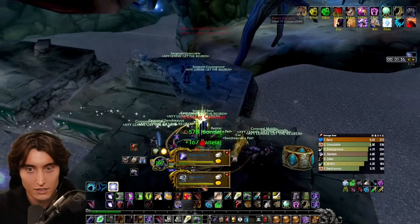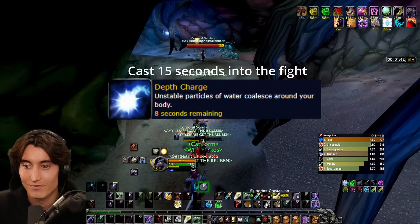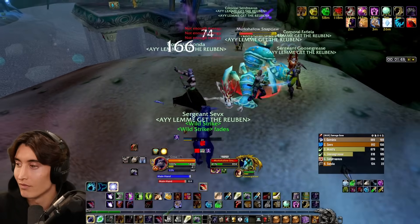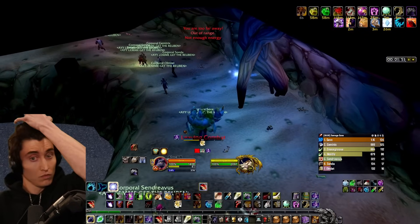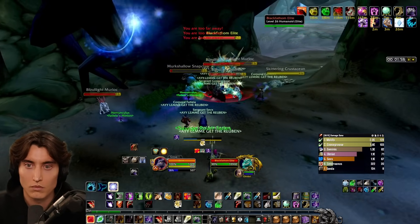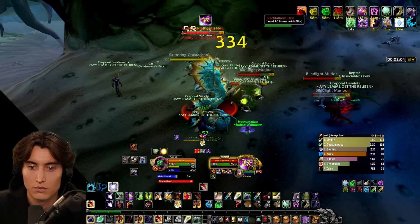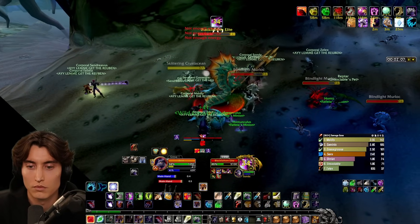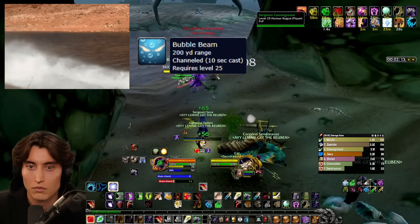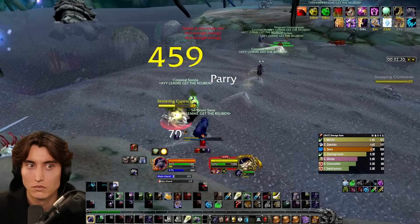In terms of the boss's mechanics, there are only two things your team has to worry about. The first is an 8-second debuff called Depth Charge that will randomly be applied to one of your teammates. This requires that teammate to jump into the water, because once the countdown expires, that person will blow upward into the air, taking anyone on the same level with them. If you're in the water, the bubbles provide underwater breathing and a speed boost, whereas the whirlpools pull you downward, causing delays. If you get knocked off as a druid, you can always use Aquatic Form to speed things up.